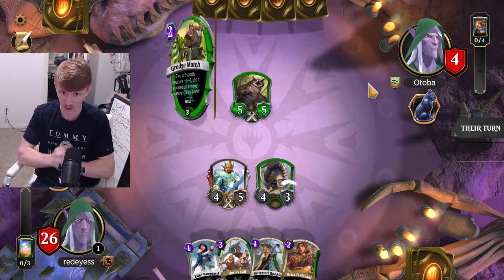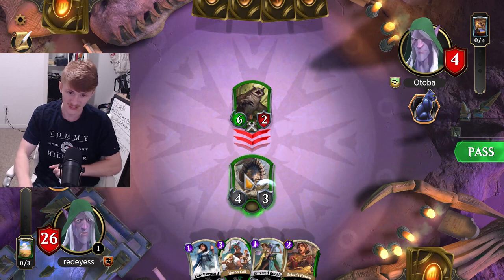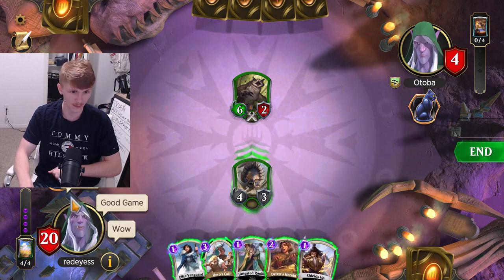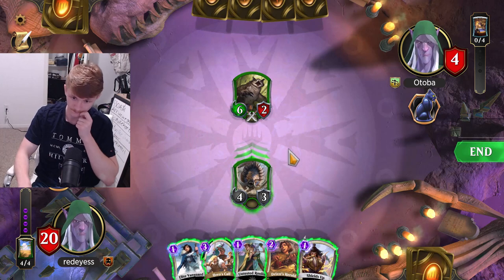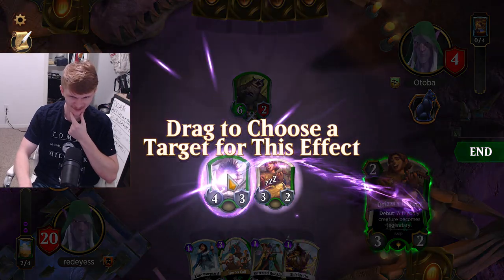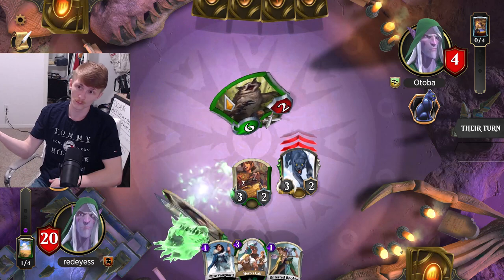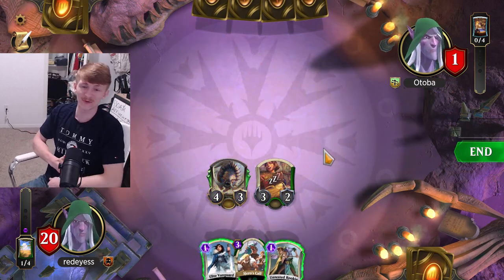I come to apply pressure on my opponent — not everybody's looking to do that. Some people come here to play; I come here to win, and I come here to do it in a dominant fashion. Let's go ahead and check out the cat — the fact that the cat has trample is literally just disgusting. I'm going to go ahead and drop my friend the herald — Drizzy's herald, D-Rizzy in the house. And that's going to wrap it up for our second game.